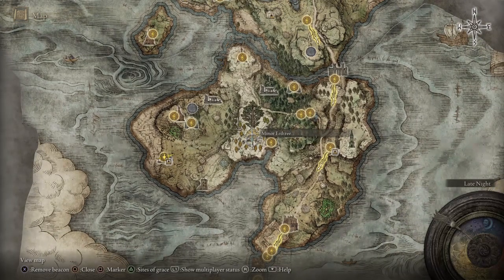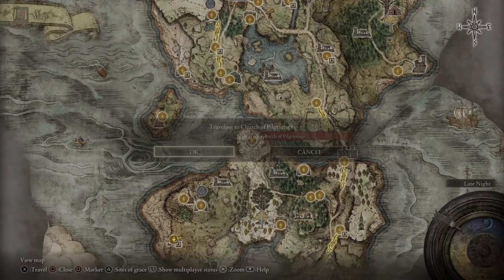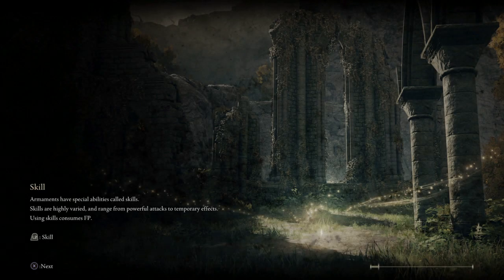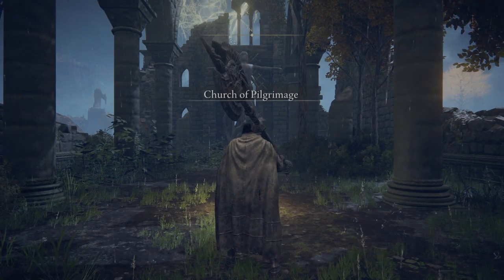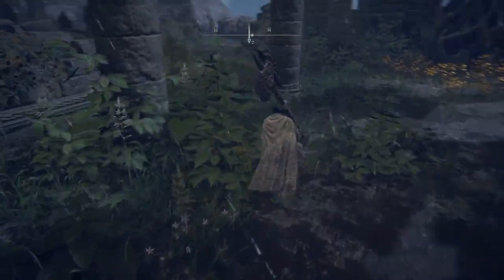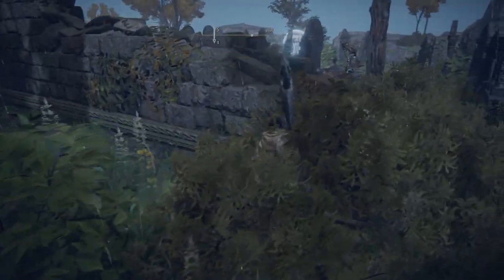We still haven't done the minor erdtree — let's tackle it before we do Caelid. I want that tear. We have fire pots that I just made, and also fire grease. I'm not sure if we can actually put it on this weapon or not, but we'll get to that.